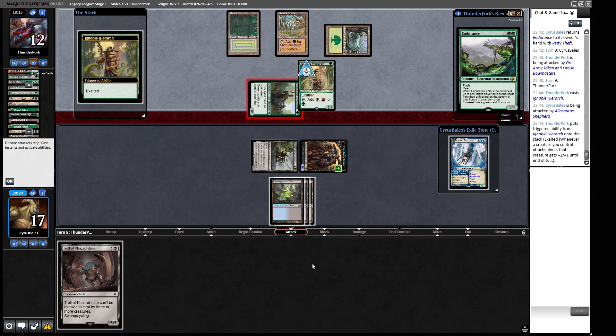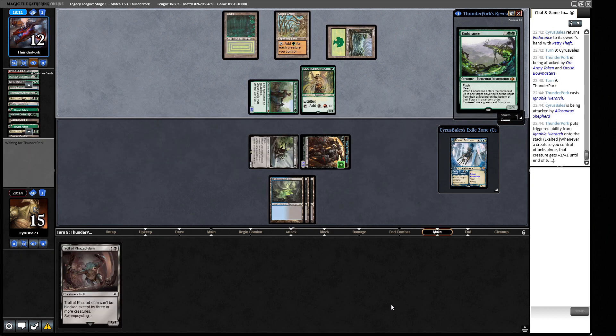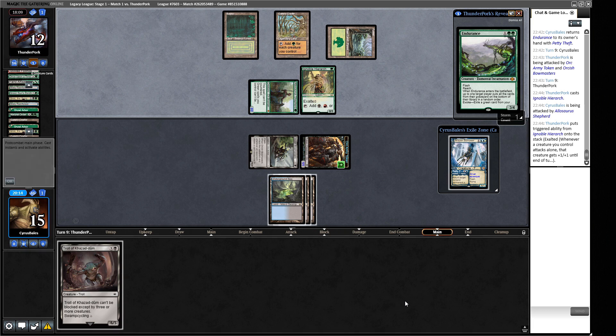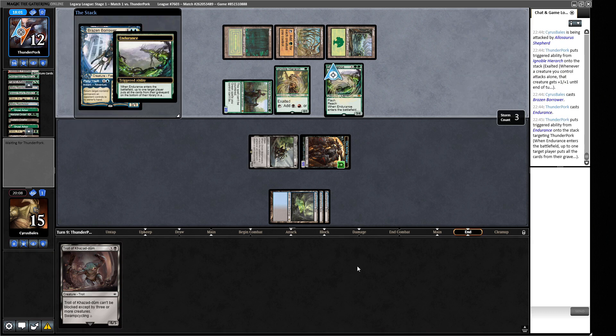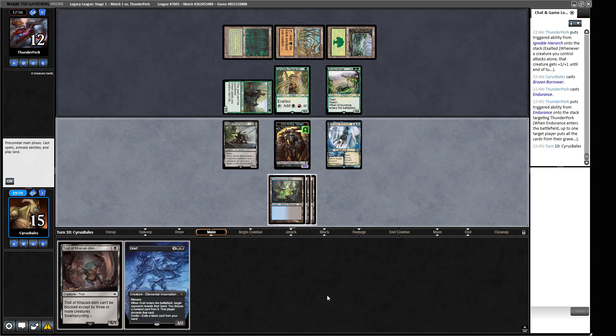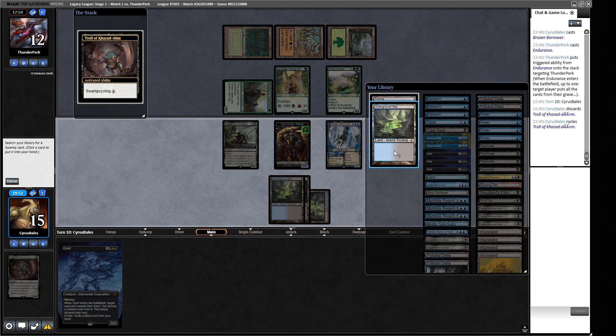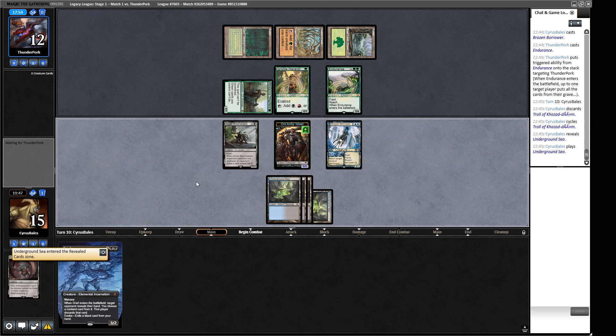We're coming in for two - that's fine. We need a bit more gas along the way; our opponent is ahead. They put Endurance in, then put their own cards on the bottom to draw more Grists. There's a Grief - if we'd gotten this last turn we could have been making it this turn. We swamp-cycle to get ourselves an Underground Sea. We're not attacking into this board unfortunately.